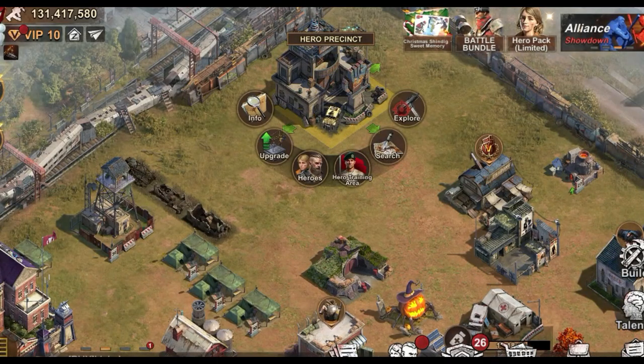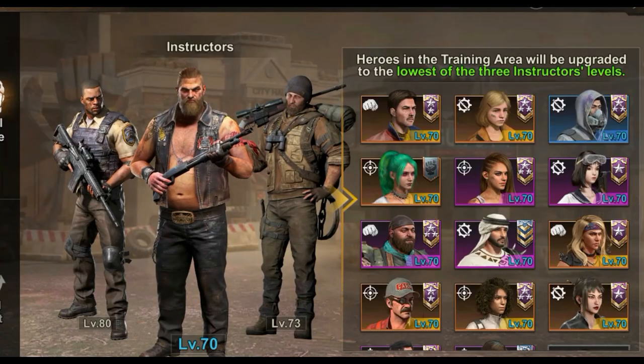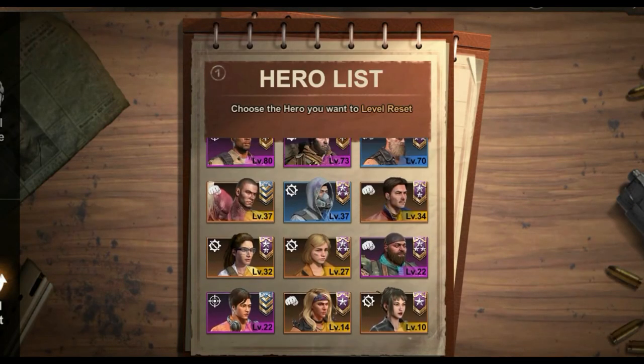Tip number four: need some urgent EXP books? Go to the hero building and use the experience reset feature.